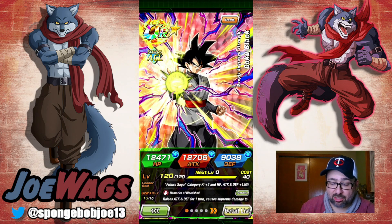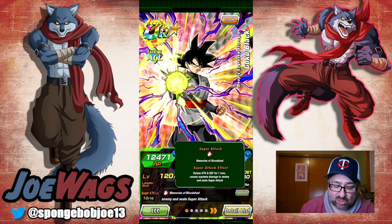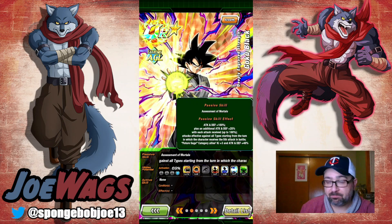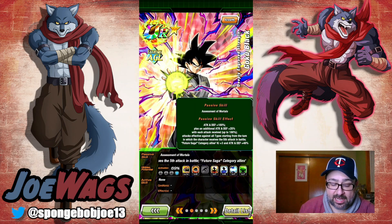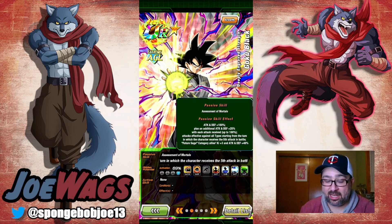Full level 10 links, by the way. The AGL Goku Black is also full level 10 links but only at 69%. His super raises attack and defense for one turn and seals. His passive is attack and defense 100%, plus an additional attack and defense 25% with each attack received, up to 100% — so he needs to get hit five times to build up. That's actually pretty bad design because support units you want floating, not getting hit, but this guy wants hits yet has no good defense to start.